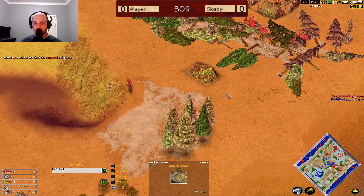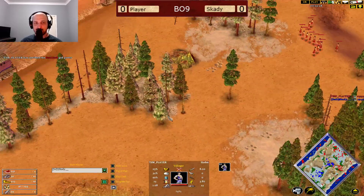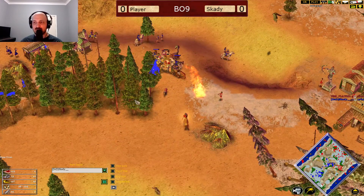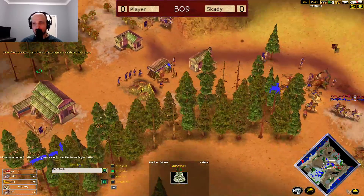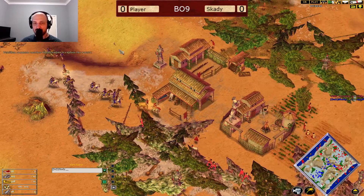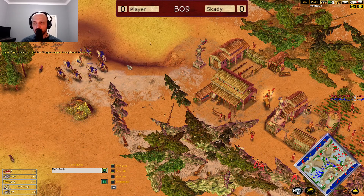He needs to think about maybe a Fortress right here just to make sure that this gold mine is secured, but Player is sneaking this gold mine over here, which potentially Skardy is never going to know about. If we check out his Fog of War, this gold mine does not look like a gold mine that Player should go for, which is exactly why Player is going for it now — and that's going to be absolutely huge for Player here.